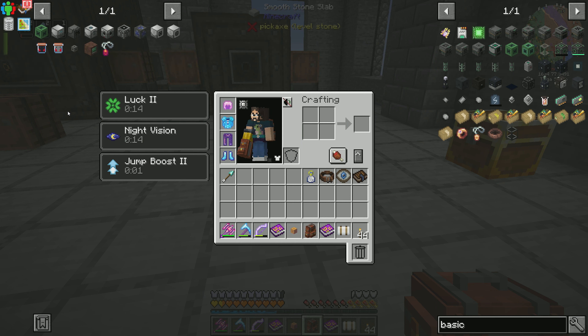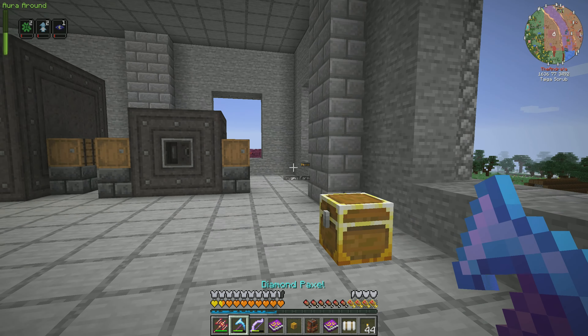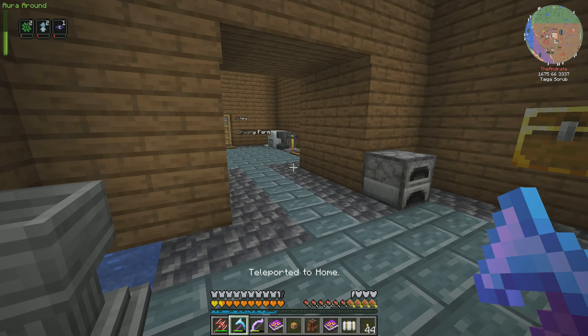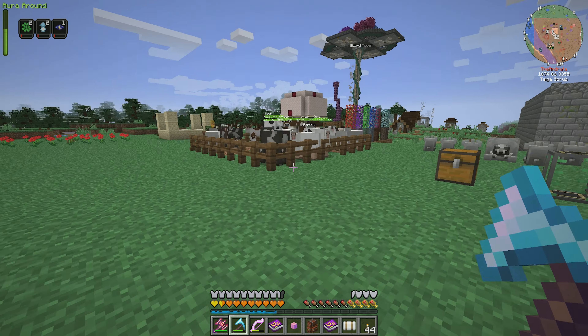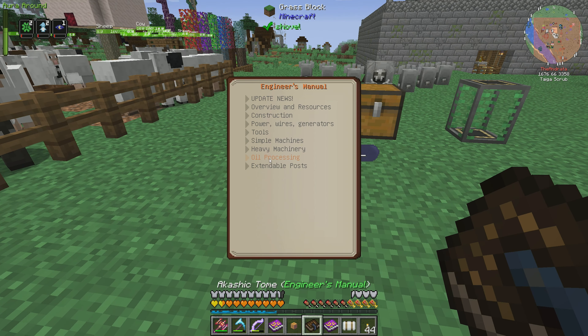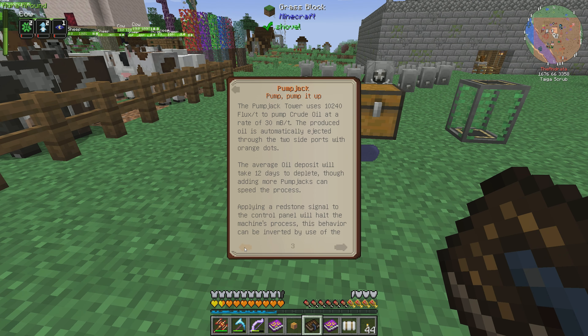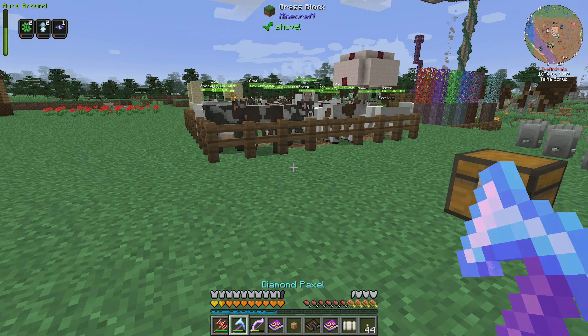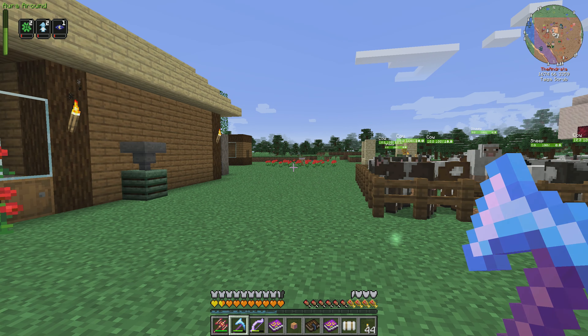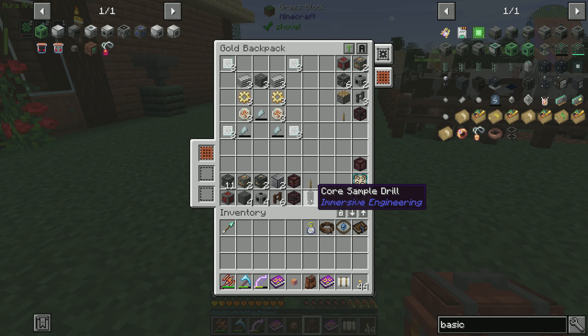To get the enrichment chamber we're going to have to make ourselves our squeezer, which I have everything for. Down here you'll also notice we have another thing — it was mentioned to me, which I completely forgot about. We were talking about crude oil last episode and how to get it. Immersive Engineering has the pump jack — like duh, the Andrada — the pump jack completely exists. It's under oil processing, and it pumps oil just like, you know, if you live anywhere in the desert, you know what a pump jack is.